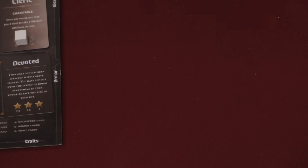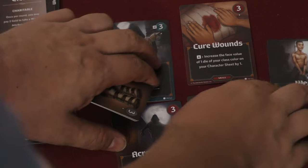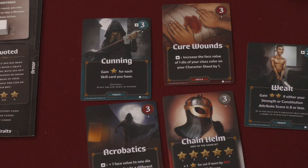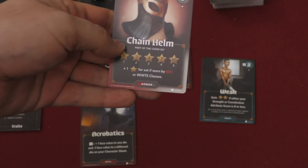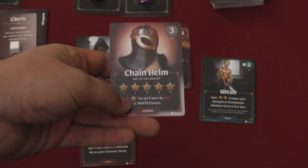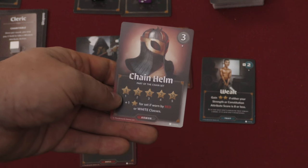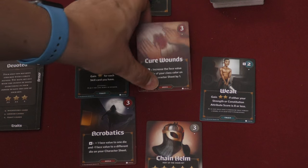Everyone takes a card and gets a die, then you move over to the market. The market has one more card than the number of players. Each card has a cost, and cards are of different types. Equipment cards probably give you bonuses — for example, Chain Helm gives you points for how many chain pieces you have at the end of the game. If you have all five pieces, you get ten points, and if you're the red or white class you get an extra point.